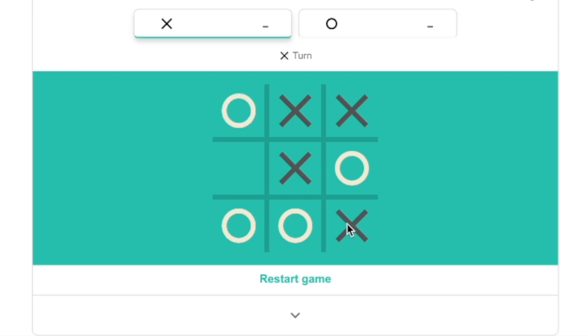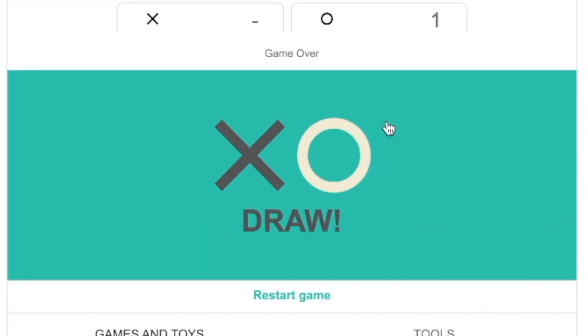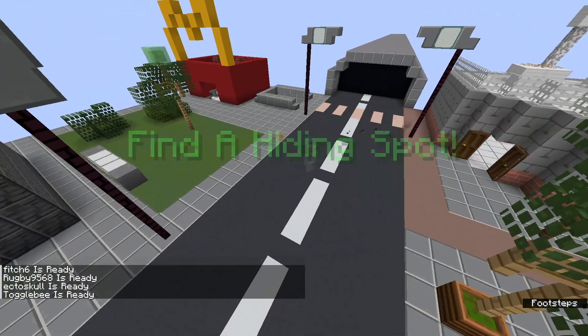Have you ever played that terrible game known as Noughts and Crosses? Half the time the game ends in a tie, and the other half it ends in a tie. So today I fixed it by recreating it in Minecraft. But the board is twice as big, there are five players, and after every turn there's a giant mini-game.